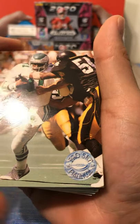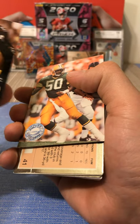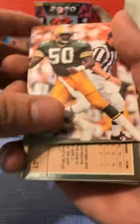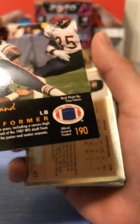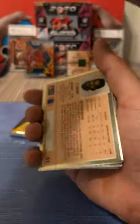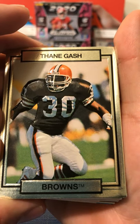The next cards are backwards. We have a Pro Set Platinum - Keith Bryant, Eagles. We have another Pro Set Platinum - Johnny Holland. We got a gold card - ooh, this card feels cool. Dane Gash, Browns. These cards look pretty cool for gold cards. We have another gold card.